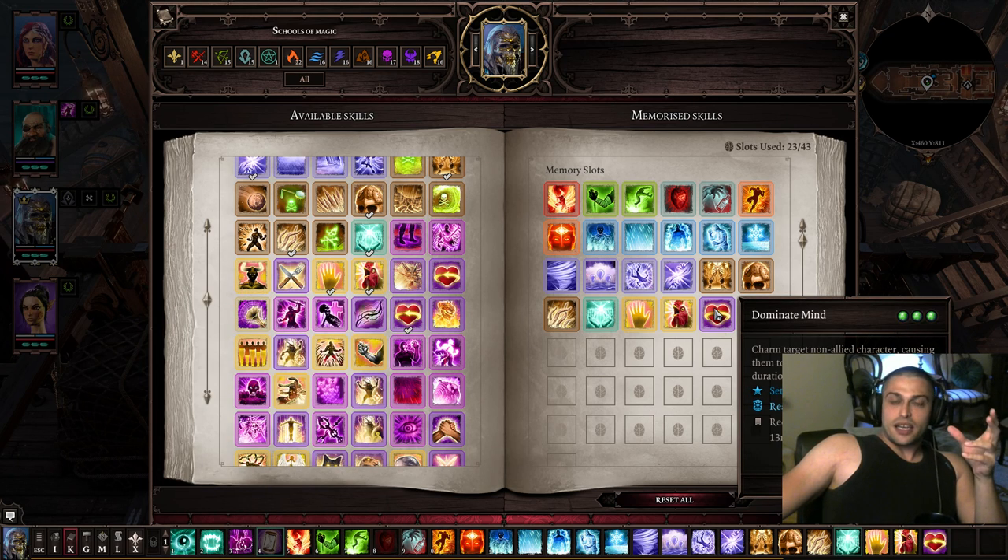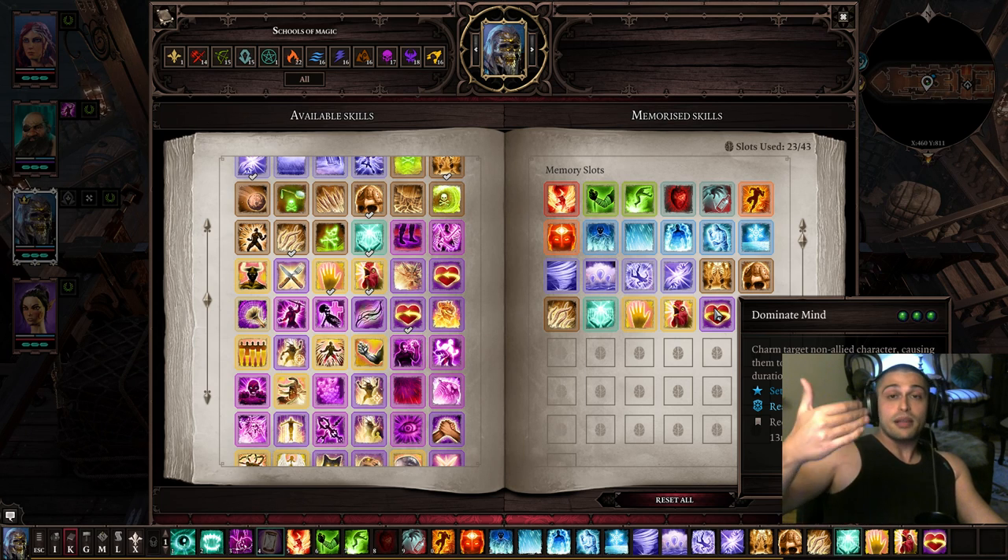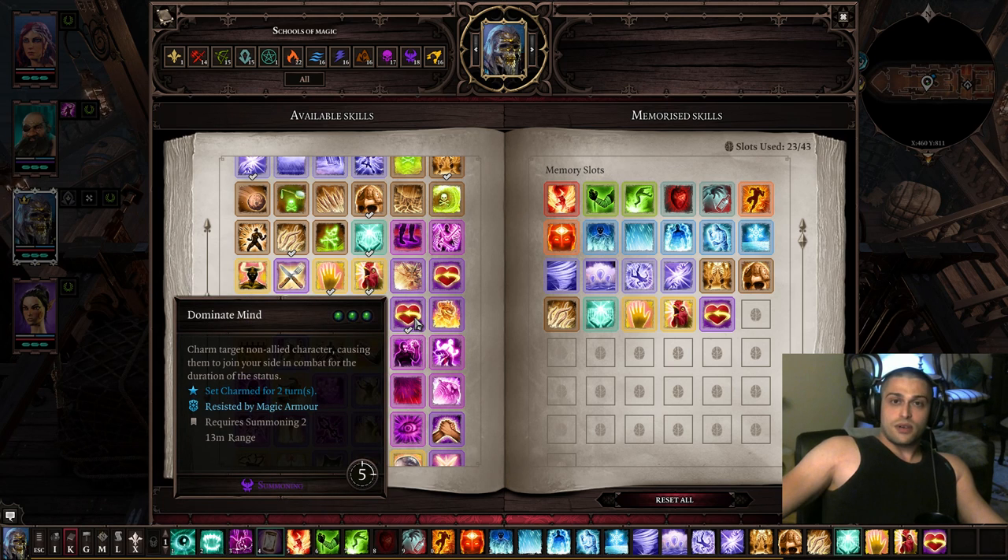Dominate Mind from summoning is a great skill. It costs three action points, but you charm an enemy for two turns — someone fights on your side. It's very useful if you're able to burst through their magic armor and apply Dominate Mind.